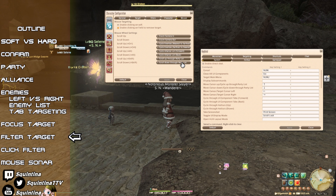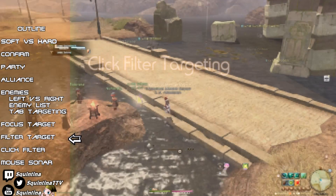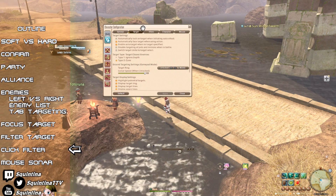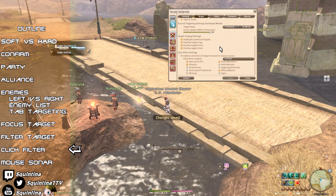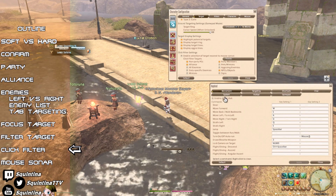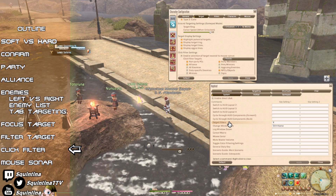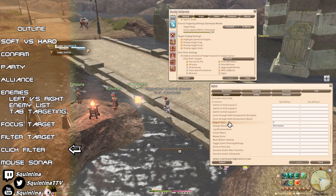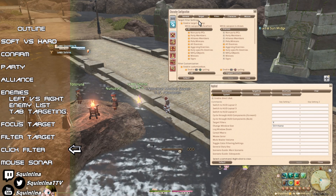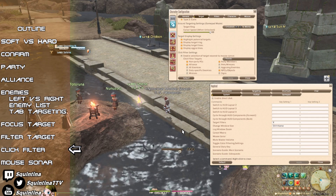Mouse gets its own separate filter: the click filter. In Character Configuration > Control Settings > Target, scroll all the way down and you'll see the click filter settings. But that's not enough — you also need to open Keybind > System, where there's something called 'Target Filters.' Despite the name, this is actually the click filter activation keybind — you need to hold it to use click filters.